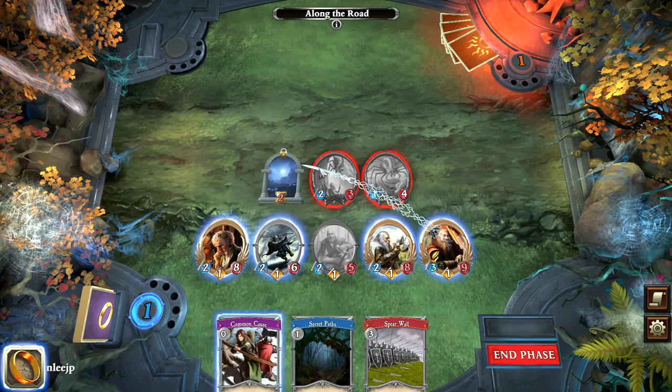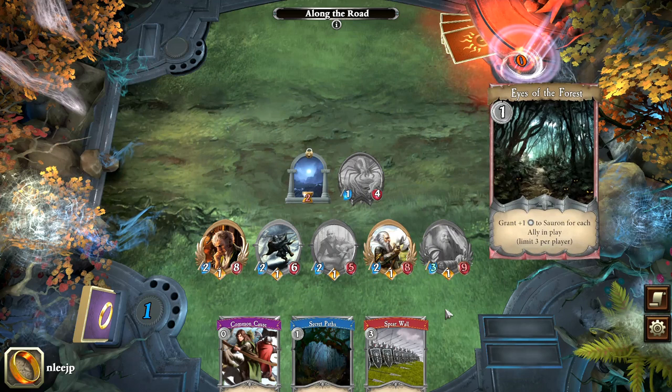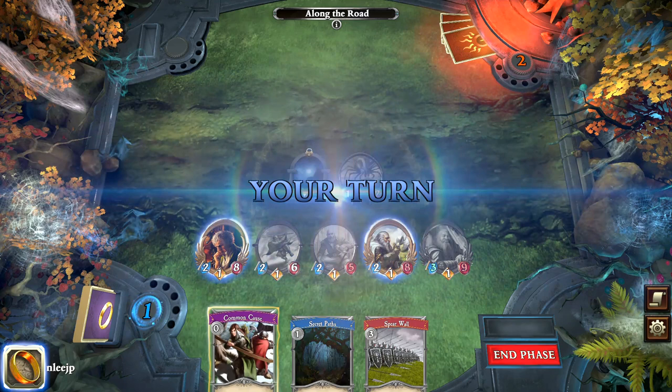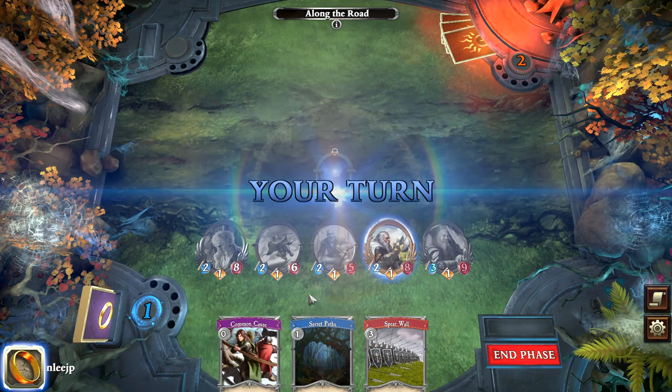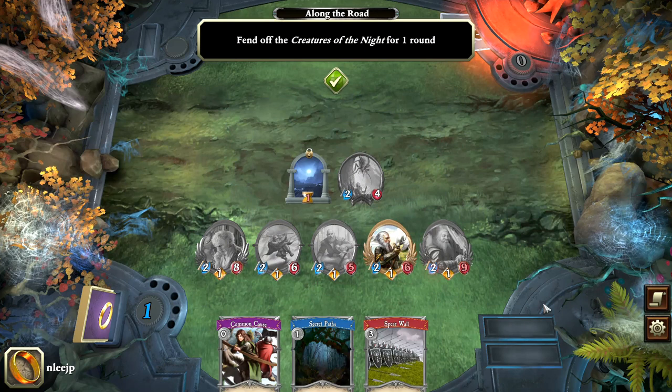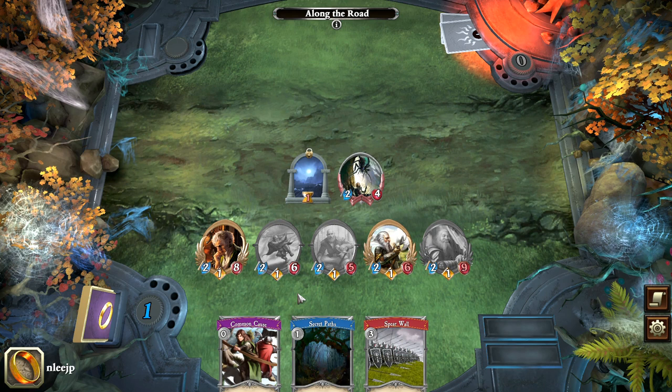Gimli can finally hit that spider. We get Eyes of the Forest, which gives Sauron some more resources but is otherwise not an issue. We'll just take out the spider here. There's nothing much left to do, so we're going to end the phase and pass. Sauron puts the spider on there and passes. We've got to survive for one more round — I think we're doing okay. Everything revives, and we get our resources back.